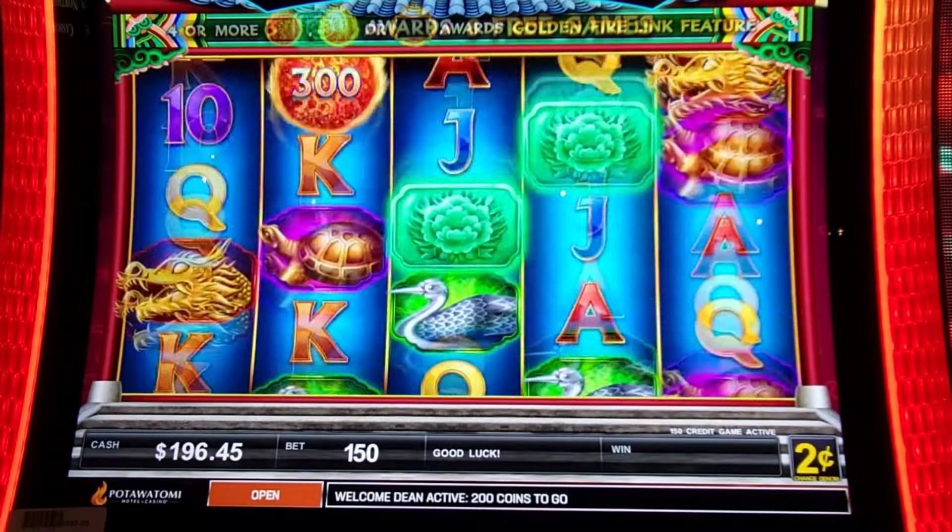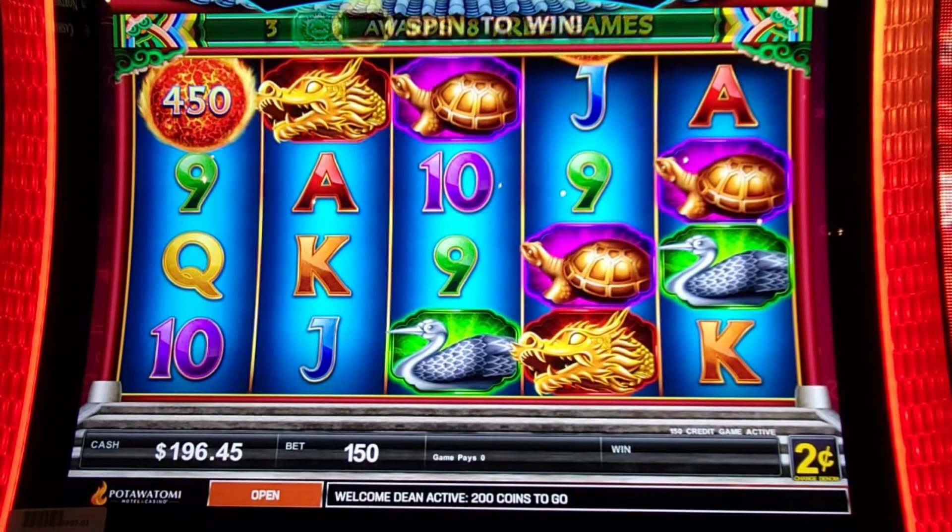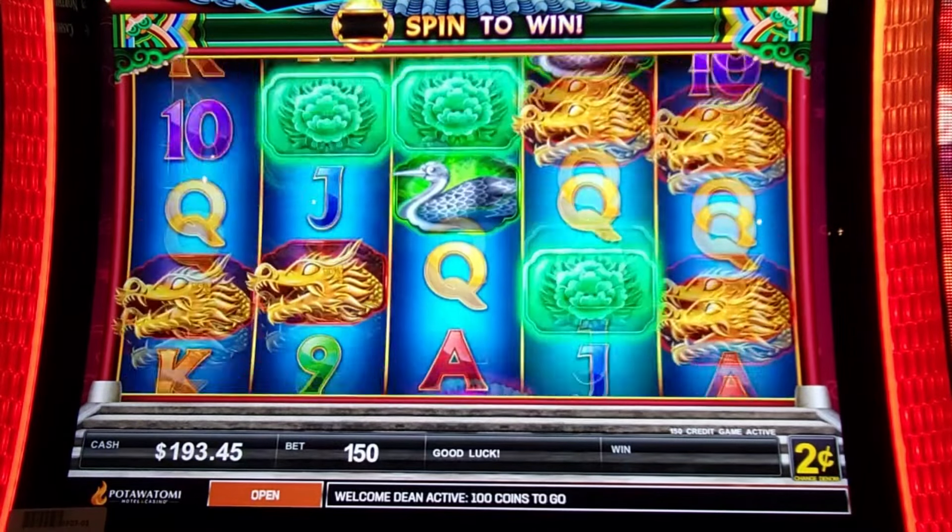Those green flower symbols — you'll need three of those to get the bonus for free spins. Free play's done. Now those balls, you need at least four of them.